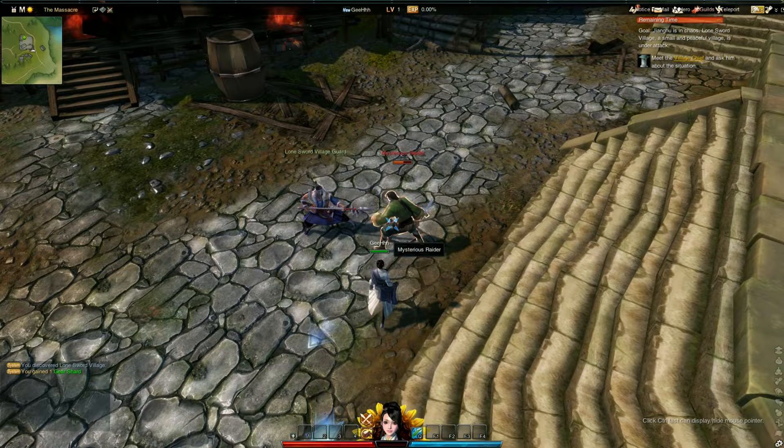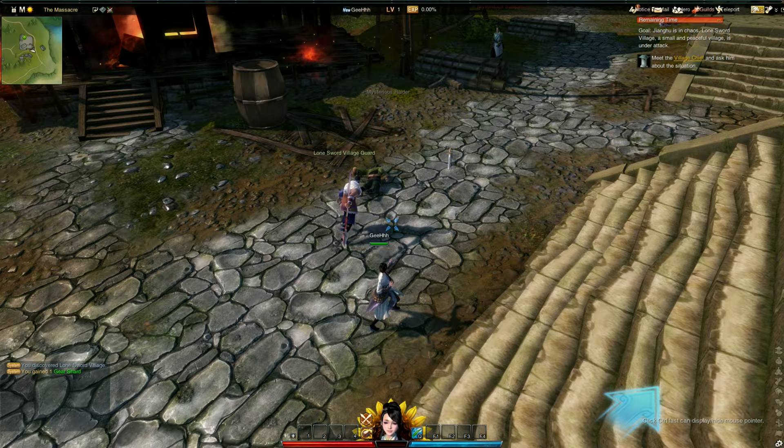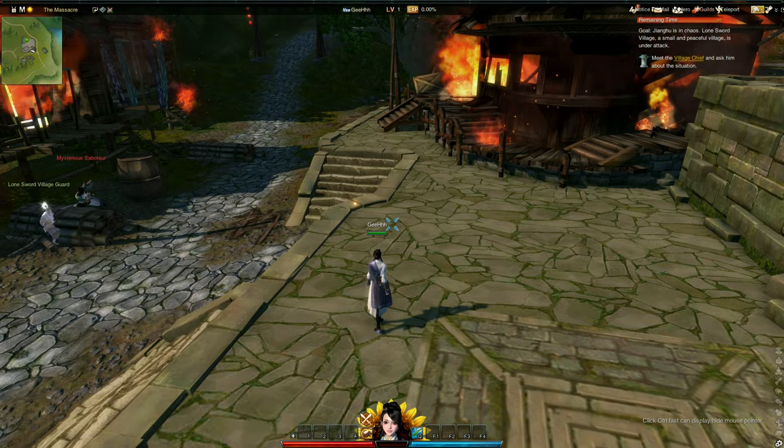They did a good job of giving you the illusion that it's action combat, but it's still tab targeting. When I punch him once, the enemy is highlighted. I'm pointing over there and I'm punching air right now. All we need is to be slightly near the enemy and we're gonna hit him after we highlight the enemy — that's tab targeting.